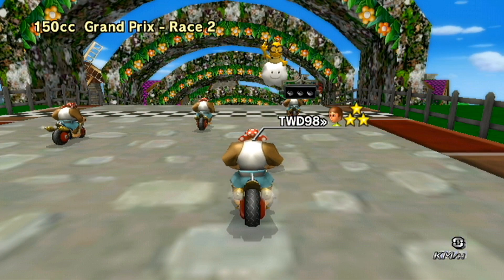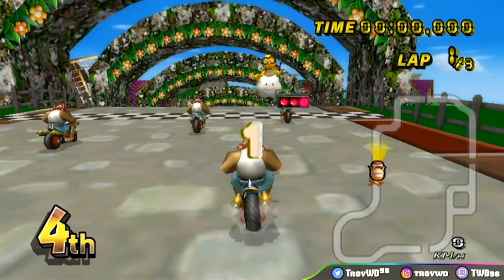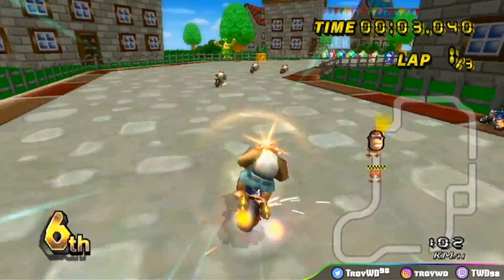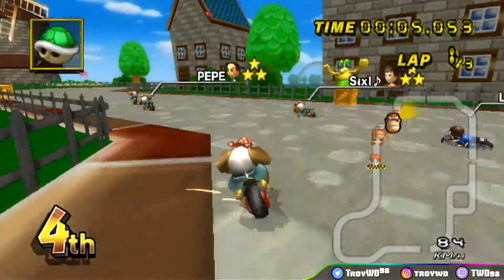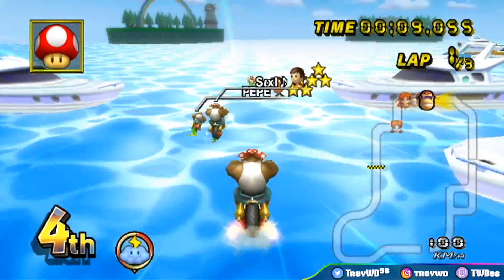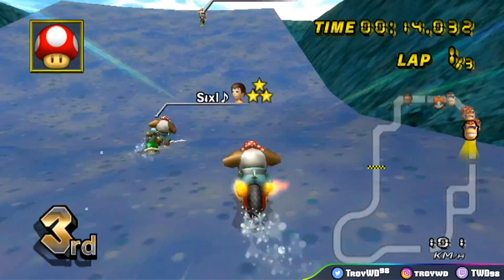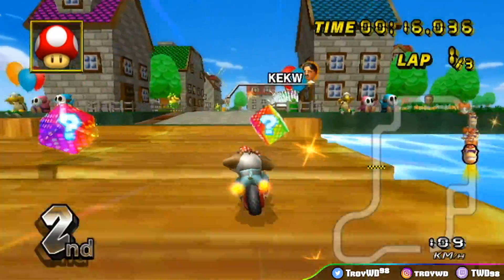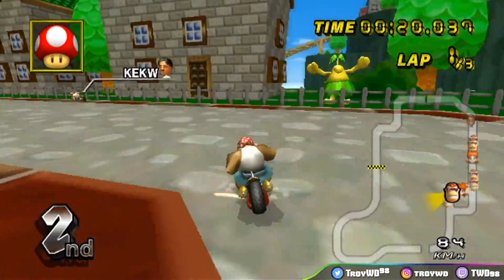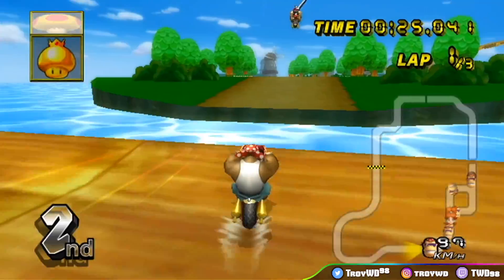Next up we got Windmill Village. This track's been in CTGP for quite some time and this update is pretty nice — they changed some of the trick ramps to function better, like this one coming up right here. That's a flip trick now, which is so much nicer. And at the end they revamped it to make the off-road shortcut more prominent, which I'm totally cool with because I felt the off-road shortcut was a little underwhelming prior to this update.